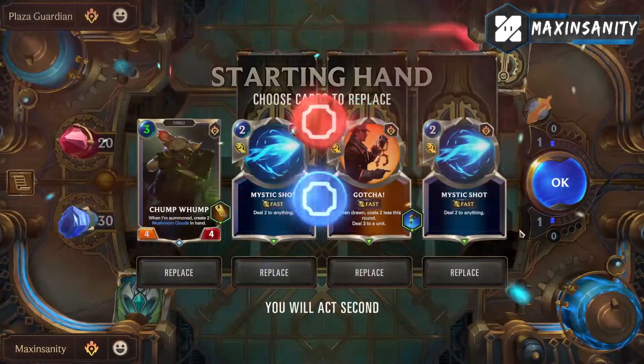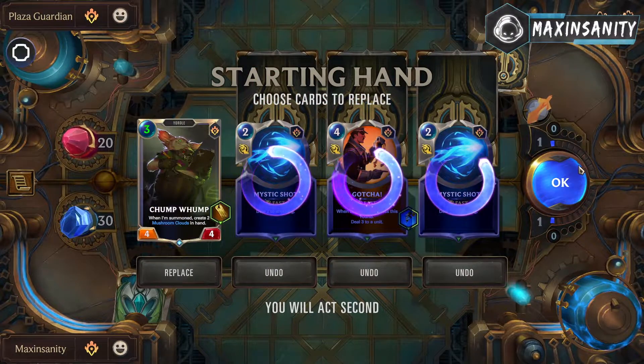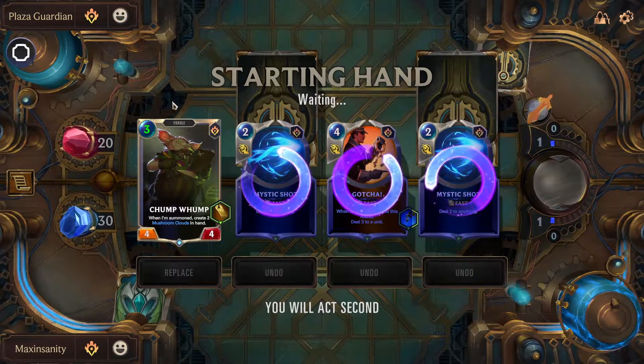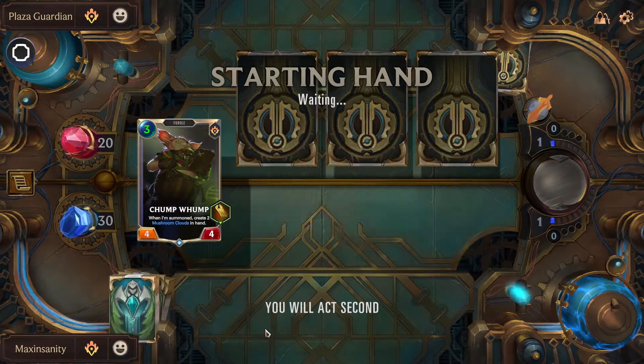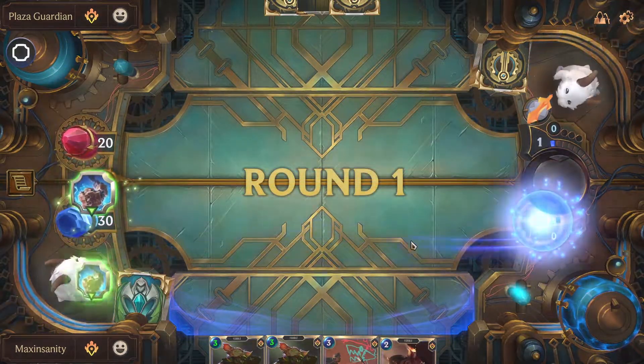It's not too good to have this many cards at the start. So we throw away this, throw away that, keep that. We'll throw away the other. Okay, we can keep one Mystic Shot. We have a big unit on the board, we want more units. We'll be drawing 4 cards in total.